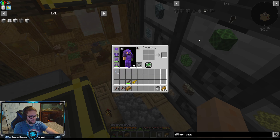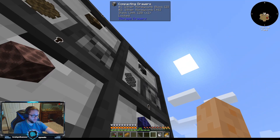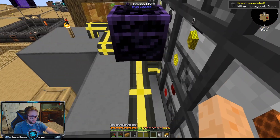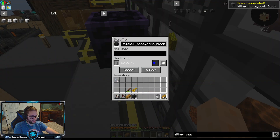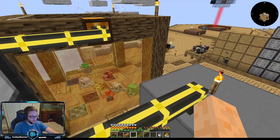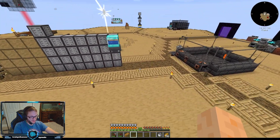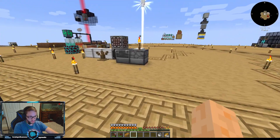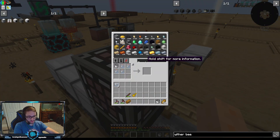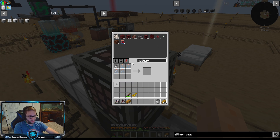Once we have a block of this stuff — which we do, we have two blocks of it — we'll go over here, submit, put our blocks back, and that should start centrifuging them out. There should be like a 10% chance, which really is effectively a 100% chance that we get some more nether stars. We don't have them yet, but we'll get them soon.